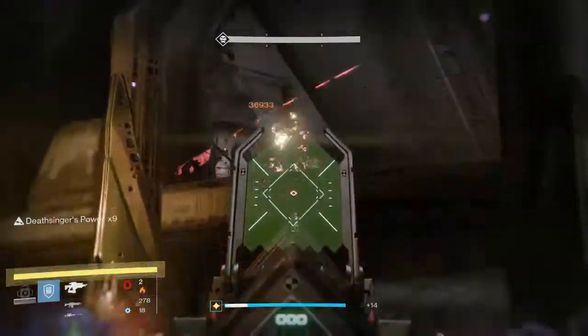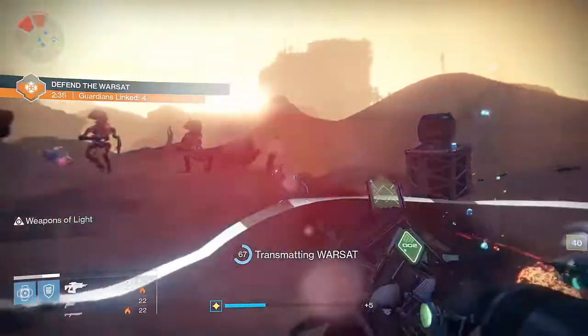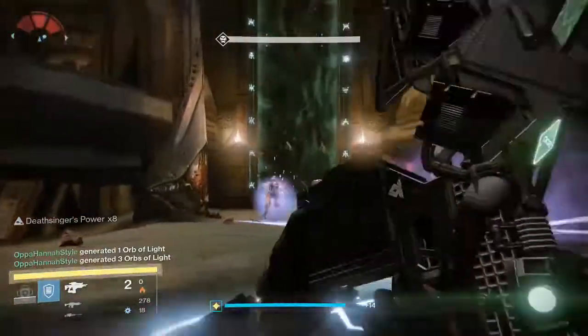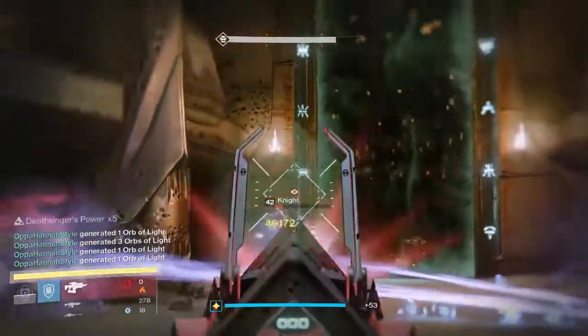In the King's Fall raid, it'll one shot a bunch of stuff, and when combined with Weapons of Light, it would also take out a yellow bar enemy with any elemental shield. But when it comes to bosses, I recommend sticking to a Black Spindle or the Touch of Malice.